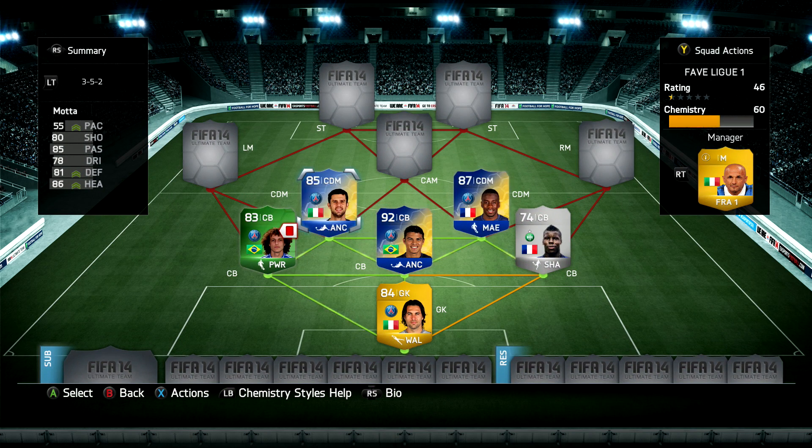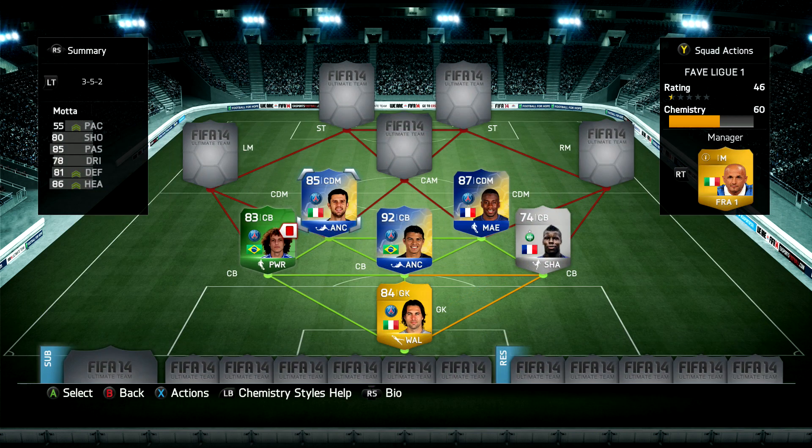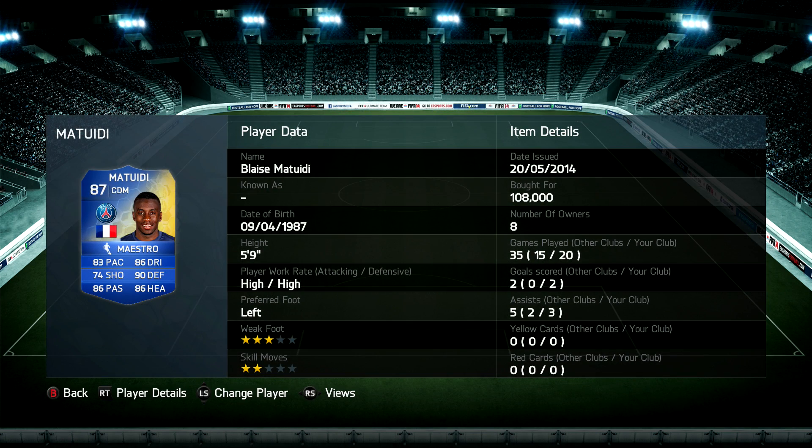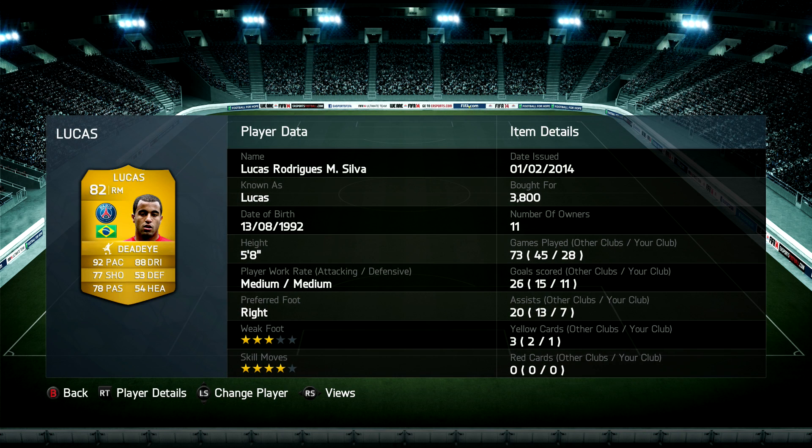Moving on to the defensive midfielders, we've got two more awesome Team of the Season players. Thiago Motta - I fell in love with his regular cards in my Zlatan Road to Glory, and I've used this one a few times; he's very, very good with fantastic stats apart from his pace. Blaise Matuidi is our second CDM, 87 rated with 90 defending, 86 passing, heading, and dribbling - crazy stats on that card and he's a great defensive midfielder.